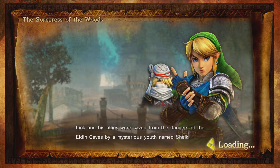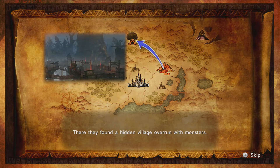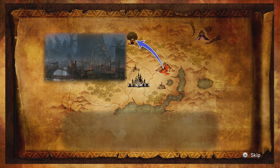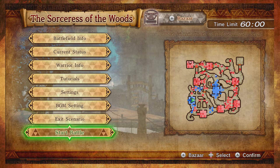Link and his allies were saved from the dangers of the Elden Caves by a mysterious youth named... WHO COULD SHEIK BE? For those of you that don't actually know, I'm sorry for kind of picking on you there — but seriously, WHO COULD SHEIK BE? It's a complete mystery! Without hesitation, they sprang into — WITHOUT HESITATION! Alright, let's get right into it.